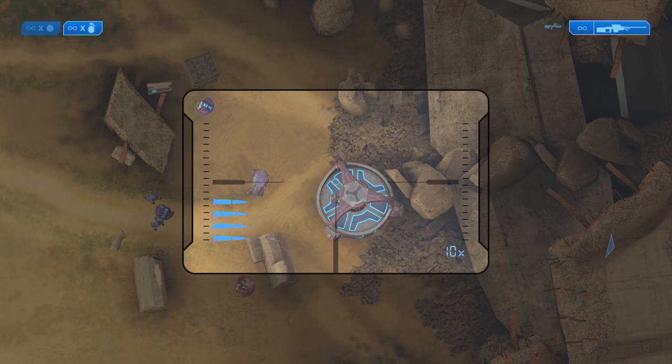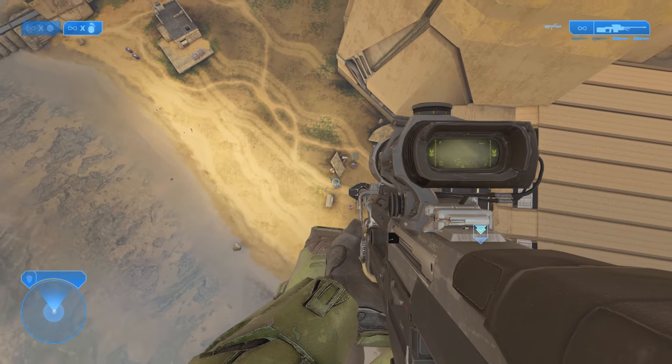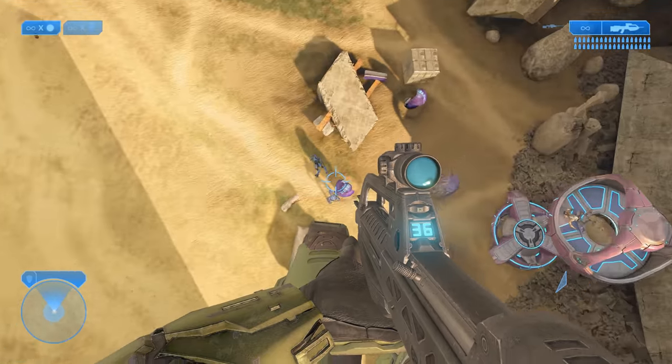Halo 2 has Sputnik and Feather on it and Halo 3 has Acrophobia. I've picked some fun ones for you guys to do and I've also picked my personal favorite ones. Without further ado, let's get right into the video.